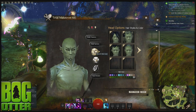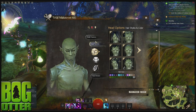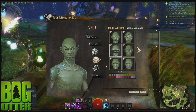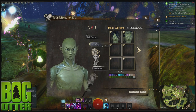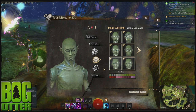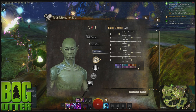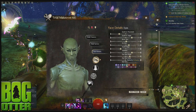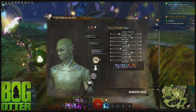What happens if you change the eye color? The facial detail option — let's try. It's kind of hard to see the different eye colors on this one because his eyes are more sunken and dark, but those are pretty cool.